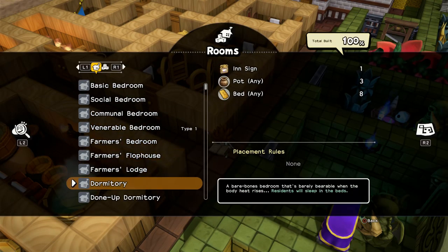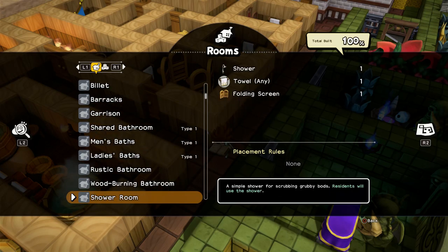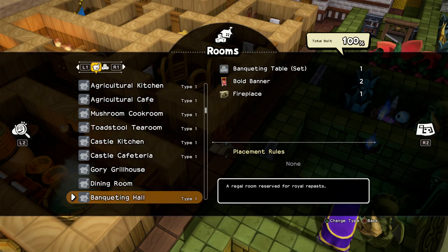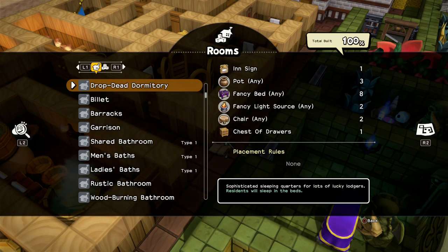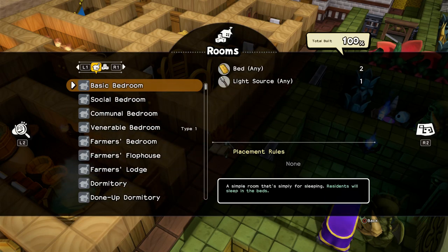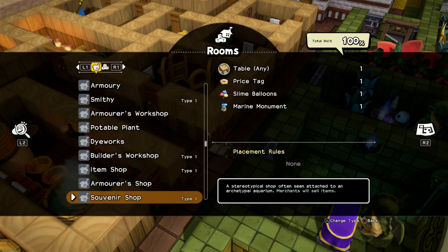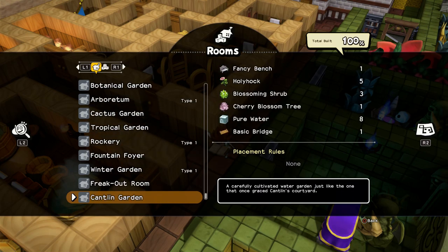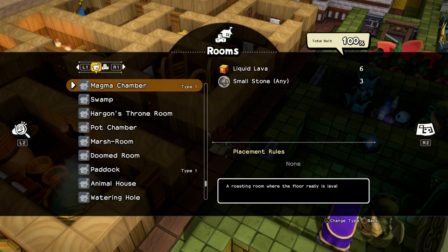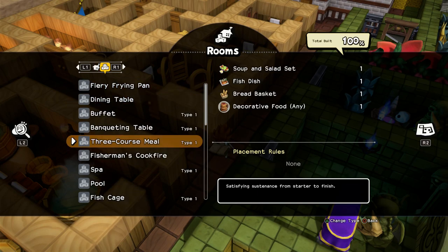There will be some rooms in here, unless you have to fill them up, but they will be grayed out. And those still need to be built on the Isle of Awakening, otherwise they don't count towards the goals and stuff. Also, this blueprint includes, I hope, all sets.